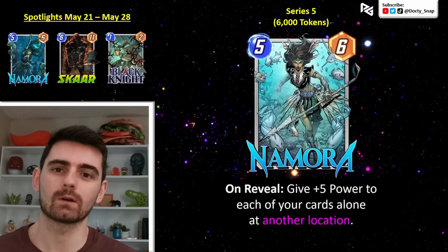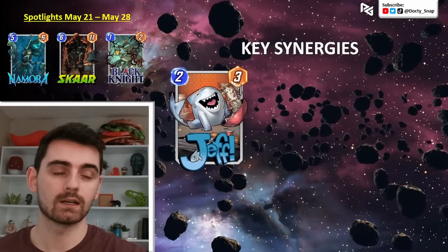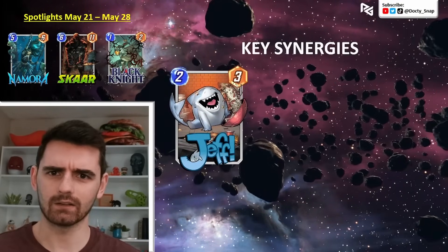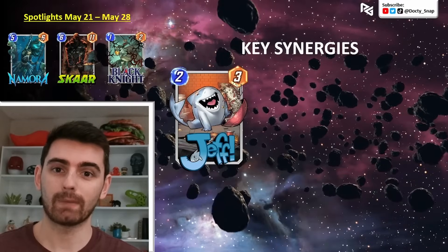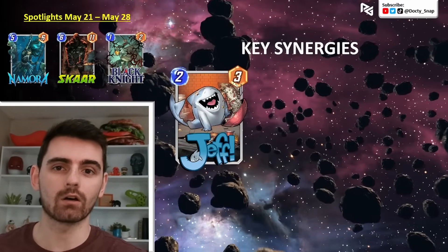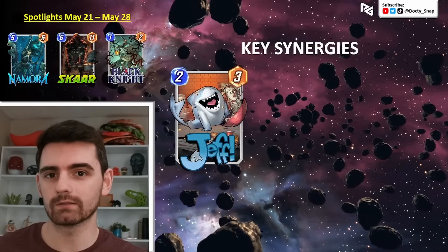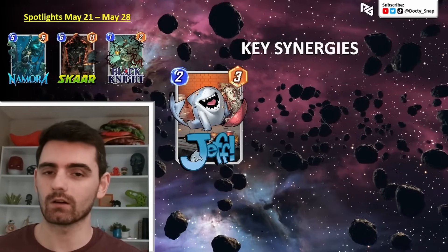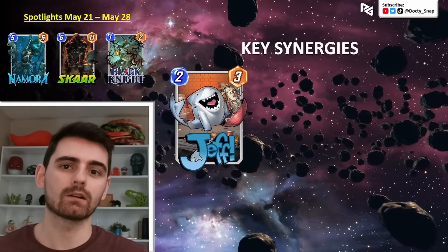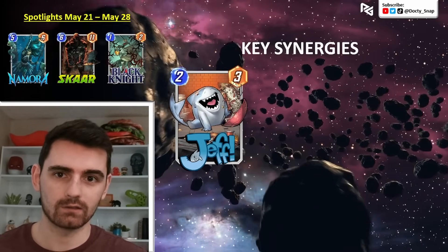Let's get into her best synergies. First up is a card like Jeff. Jeff is so good for Nomura because you can have him sitting alone in his own location, power him up with Nomura, and then move Jeff. Remember that Nomura is an on-reveal — not an ongoing effect like Ms. Marvel. So you get to power him up and then move him and have him in a lane with other cards on the last turn.